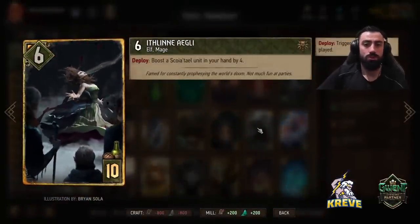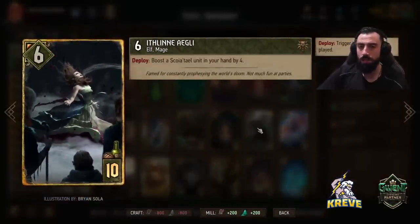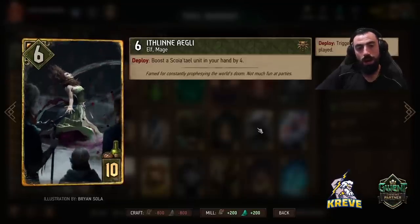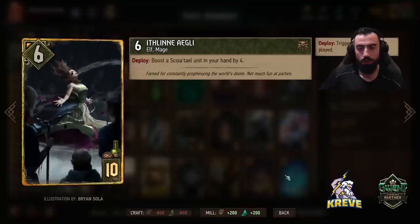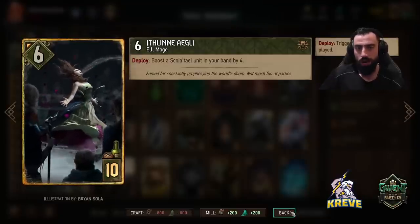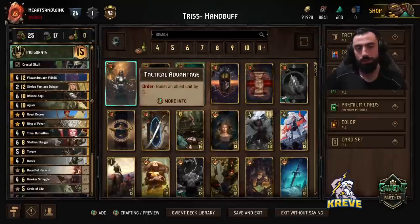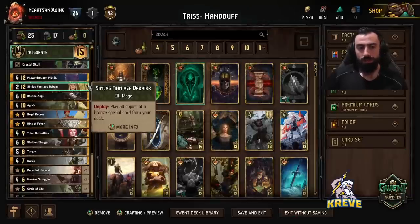Lean — boost a Scoia'tael unit in your hand by four. Once again you're going to go for Torque — just boost Torque with any kind of boosting synergy here. You can play this round one if you like, no problem. It's pretty flexible for any part of the match as long as you've got something good in your hand to boost. Simlas we covered — you're just playing Double Harvest through that.